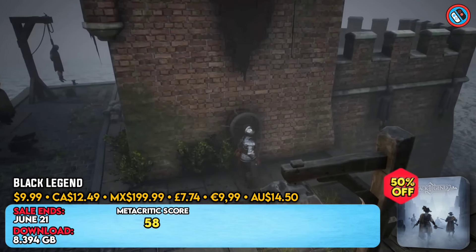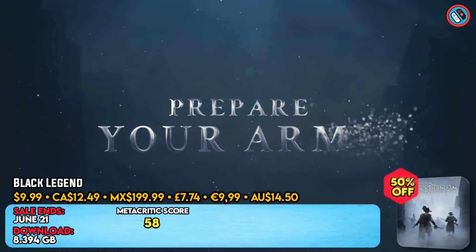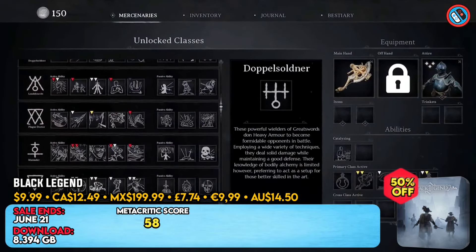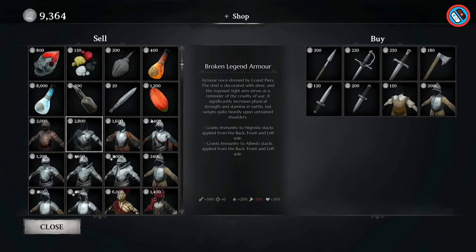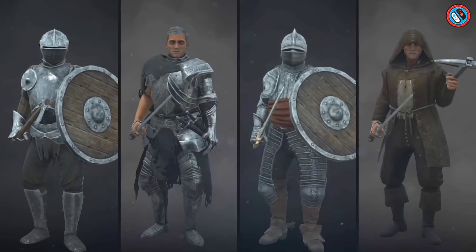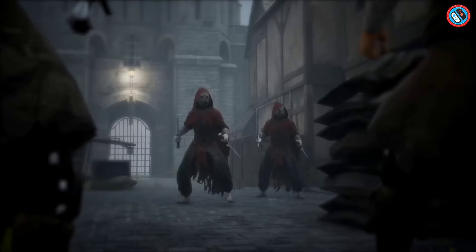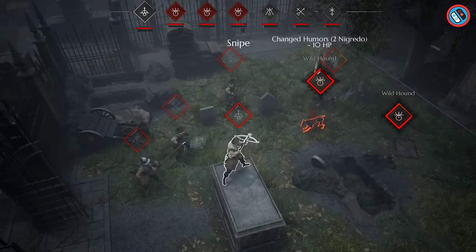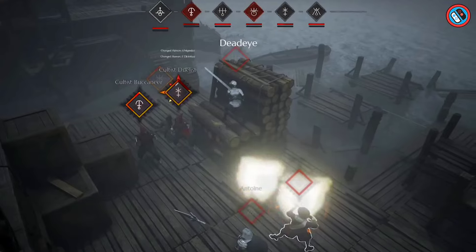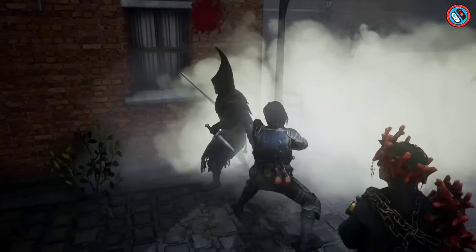Set out on a dangerous journey to free the cursed city of Grant from the deadly Mephistian cultists' grasp. Join forces with the Resistance to clear the streets of the terrible fog that is driving the population insane. Discover Mephisto's dark history and use the power of physical alchemy to destroy your opponents. Grant's fate is in your hands as you learn fifteen playable classes and go on a personalized quest.